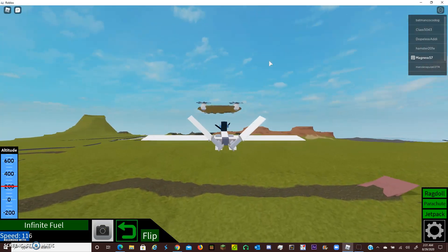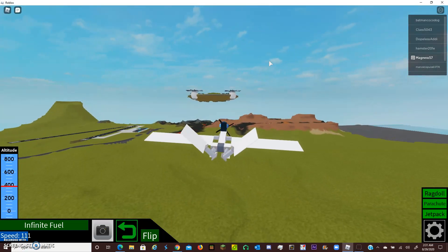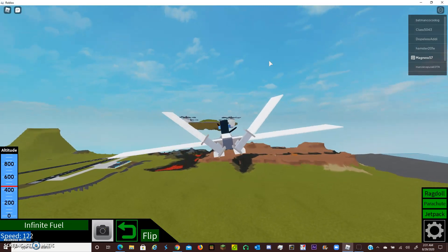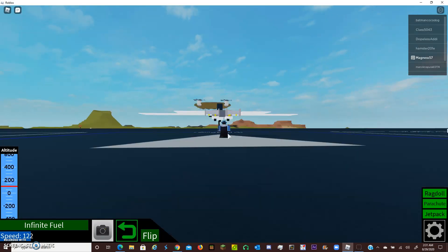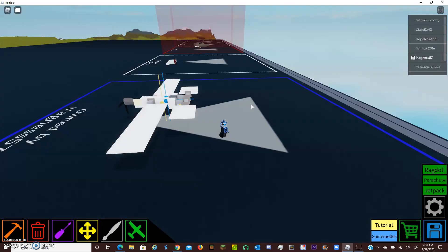As you can see, this one flies very easy, very stable. They're very stable flying planes. It's just a little confusing to build because you can't build at 45 degree angles in this game. So how do we build this?